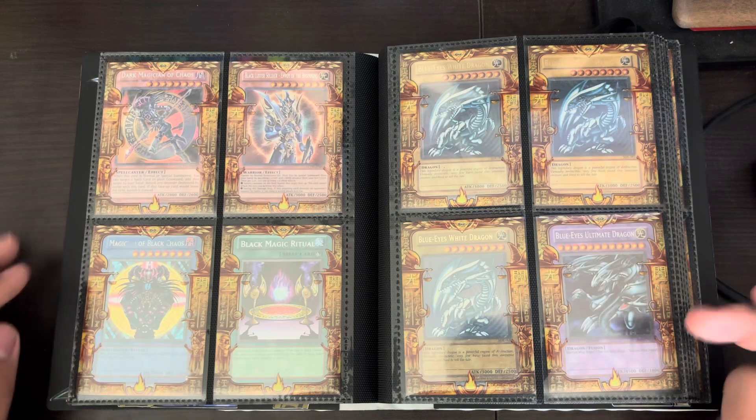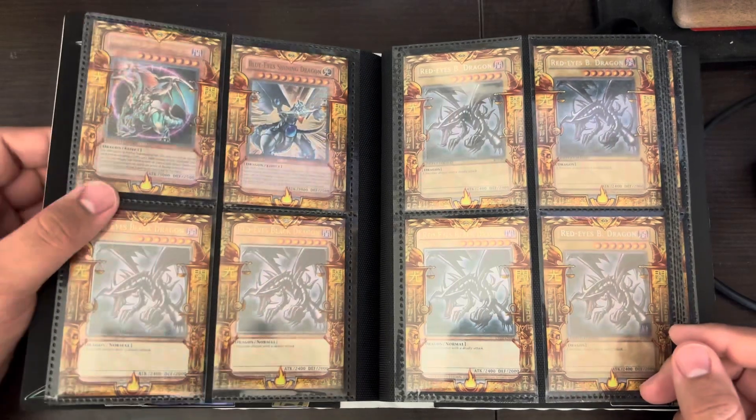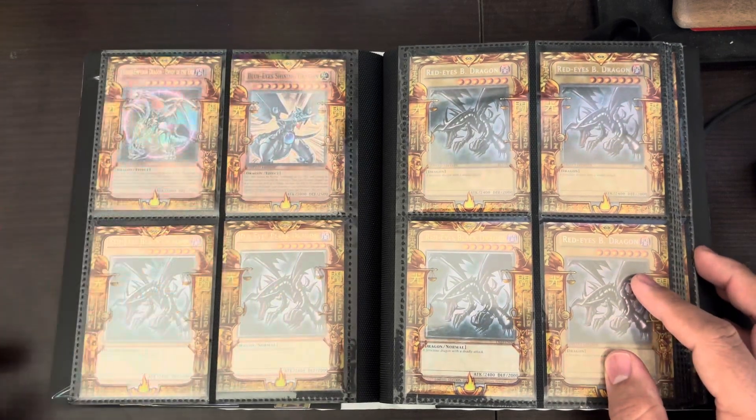Blue Eyes White Dragon is from the structure deck. I think this is a Jump. Blue Eyes Ultimate Dragon. We got the original — that was Invasion of Chaos, my bad. Blue Eyes Shining Dragon.